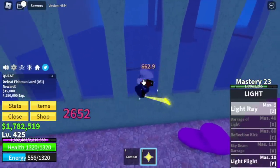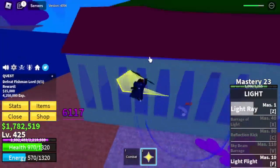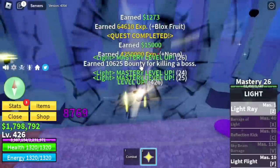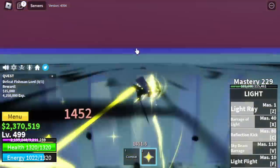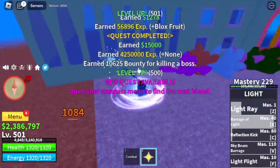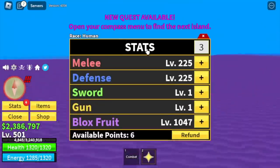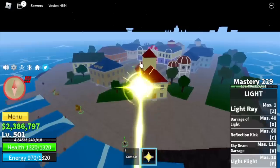Technique here: wall strat. Don't worry, we have left clicks for the light fruit. Using light ray — you can take some damage but it's not enough to defeat us. Target level here is 500. We're gonna unlock all the skills: barrage, light reflection kick, and sky beam.